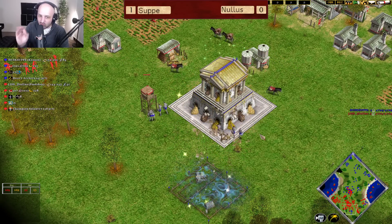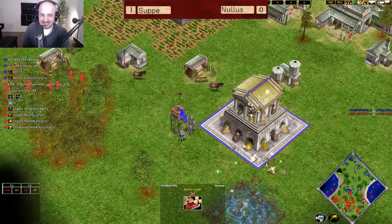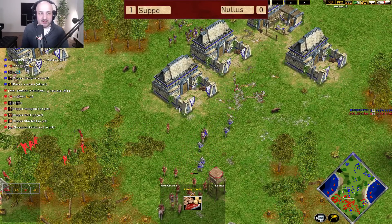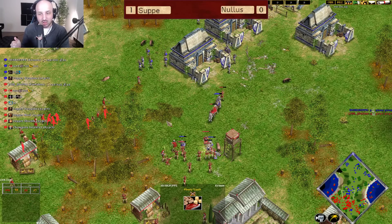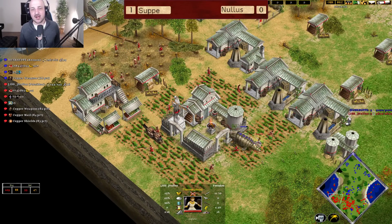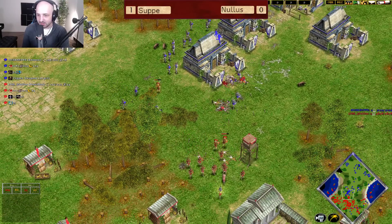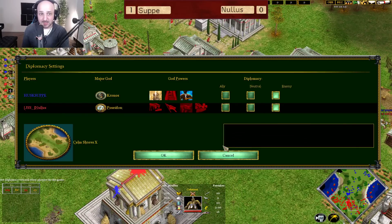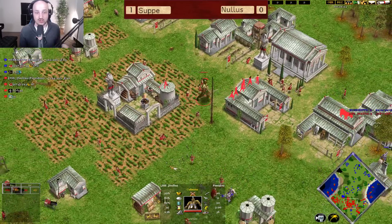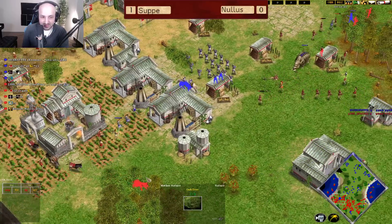We've got a military barracks time shifting in onto this position. You want to time shift it right next to the Plenty Vault to kind of control that one — that's a beautiful play there from Soup. Incredibly smart to go after that, because now Nullus has to deal with it in order to get back that 10 villager advantage from the Plenty Vault. This is going to give Soup so many resources. We see copper weapons, copper mail, copper shields coming through — a big help for Nullus to secure a gold mine. Nine Donkey Caravans have already been built.